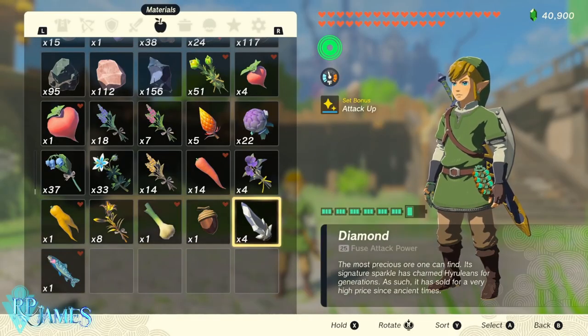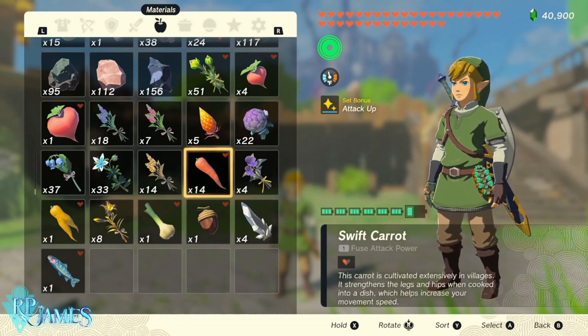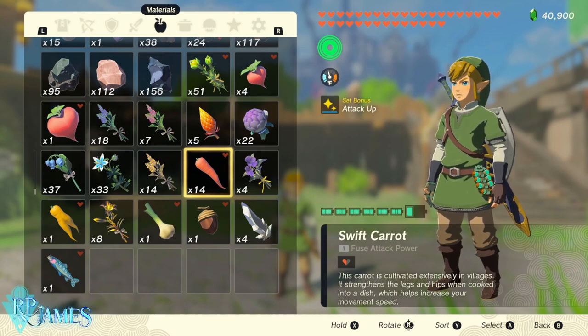To start with the basics: you're going to need four of the items you want to duplicate, and one of the item you're going to use to pull off the duplication glitch. It has to be exactly one — it doesn't work if you have more than one of that item.